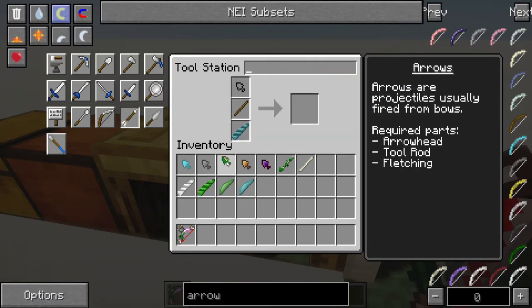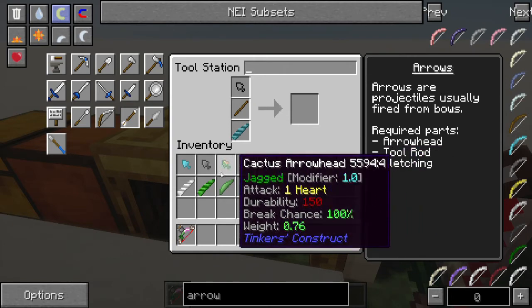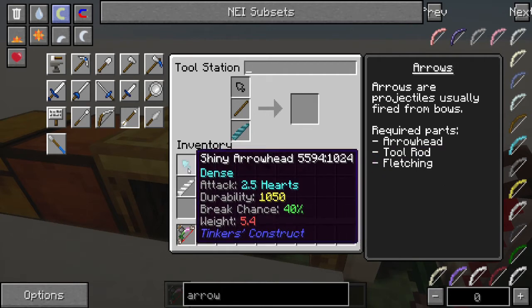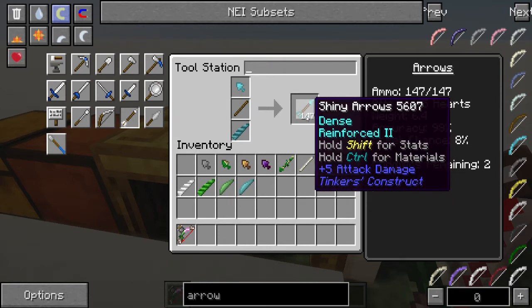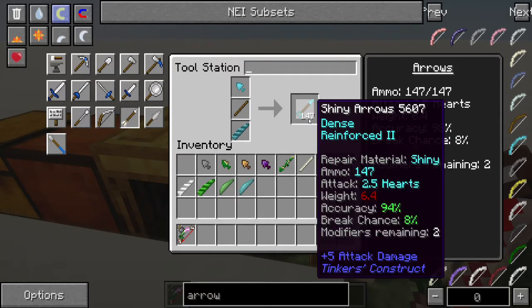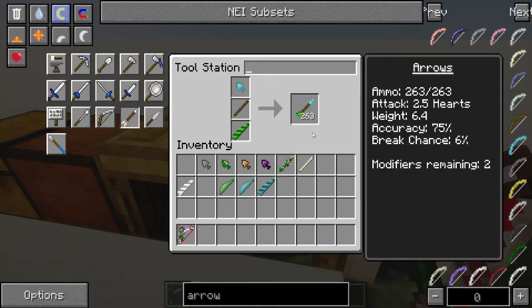In terms of arrowheads, I have a nice little selection here. Arrowheads yield the highest damage outside of modded metals. If you're playing with FTB Infinity like we are, the shiny arrowhead made with platinum or shiny metal — depending on what the mod is calling it — will have your highest attack set at a whopping 2.5. For an arrow, that is really quite high, and you'll notice that has 147 uses out of it, which is ridiculously high — going all the way up to 263 arrows. So if you have a really fast firing bow, this might be something you want to consider.